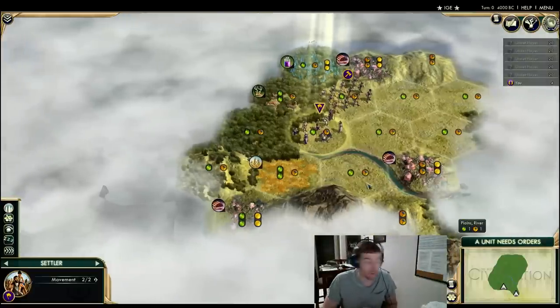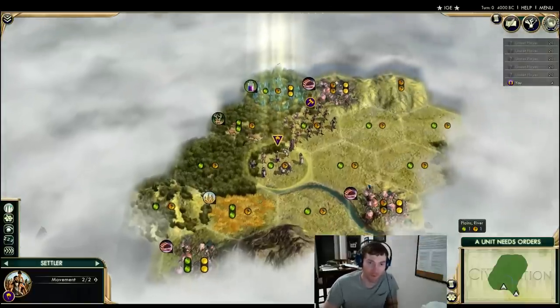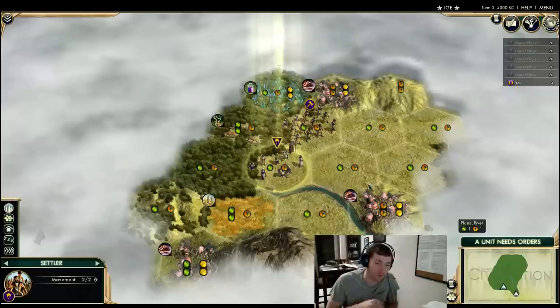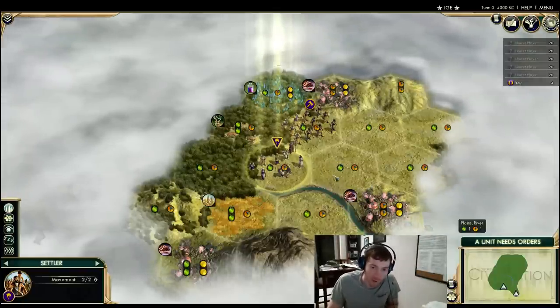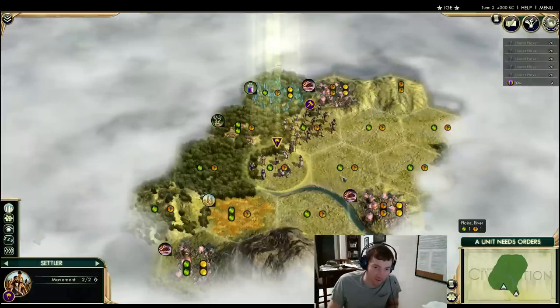When you first settle, you don't have any gold, which means you have to work the tiles immediately around your city — it settles one tile totally around your city. You want a growth tile early, and ideally you want a growth tile that has some production on it. Or a triple growth tile, like cattle or bananas. You don't want to work a two-food zero-other-yield tile, and you certainly don't want to work something with less than two food — it'll take forever to get to the next pop.